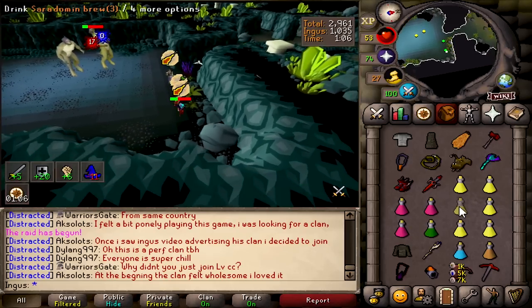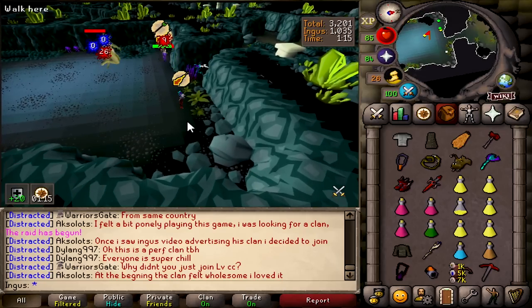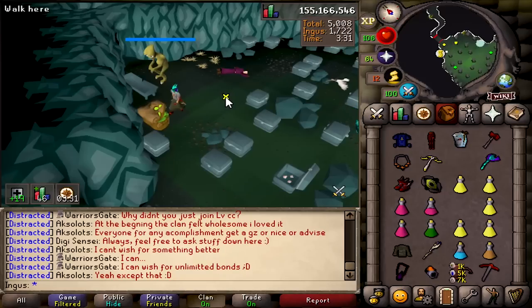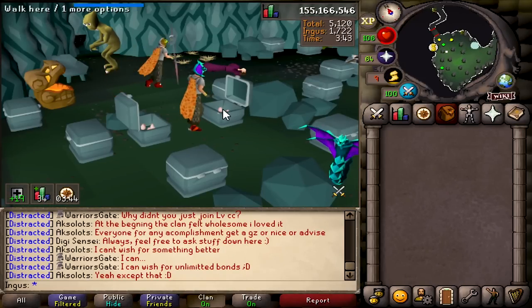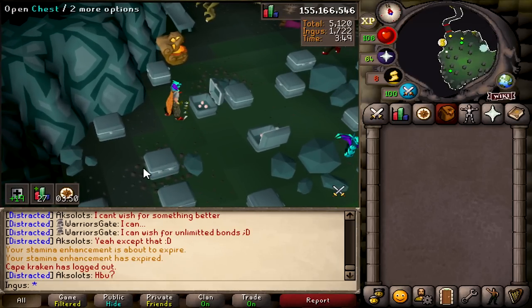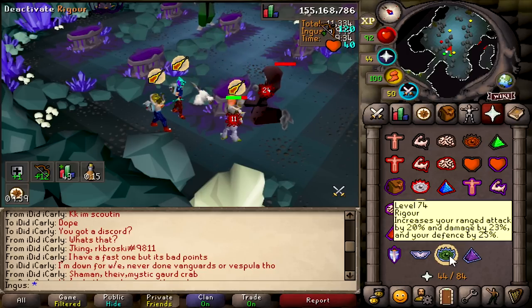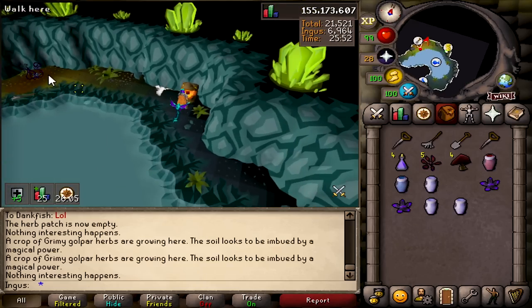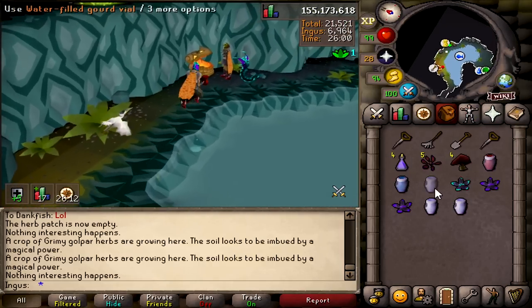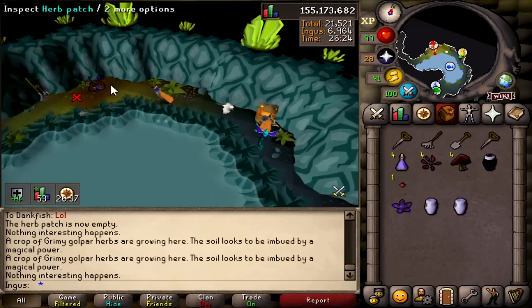I'm just getting smacked. Is it range? Yeah, definitely range. I'll donate those 15. It's all about how you frame your statement. Trio raids are so much nicer — everything's like low calc. Someone accidentally sipped the overload instead of the ranging pot, then tried to make it into an overload.